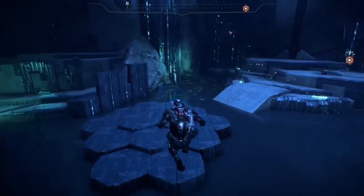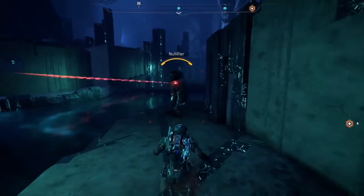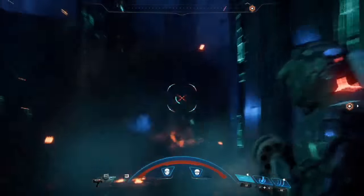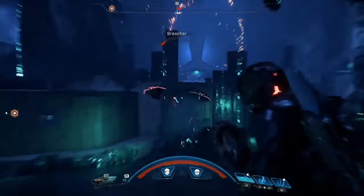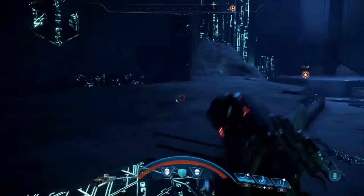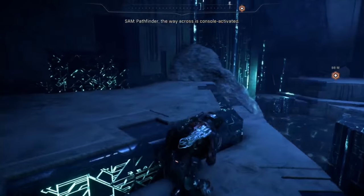Jump across to the edge here. There will be a couple of enemies — there's a null flyer. The shotgun here is the vendor shotgun from the Nexus, I think it's called the Piranha 4. This thing will mow through any of the remnant that you have. I recommend buying it — it's kind of expensive, but if you can, I would get it.